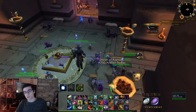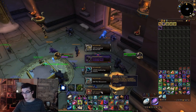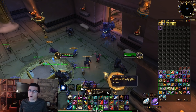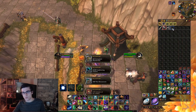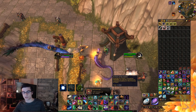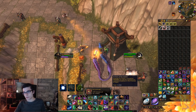Every week you also have assaults in Uldum and the Vale of Eternal Blossoms. You're probably already doing these for coalescing visions and horrific visions. For every major N'Zoth invasion you complete, you get 625 Echoes of Ny'alotha. The minor assaults — Mogu, Mantid, Aqir, and Amathet — appear twice a week and give 375 Echoes of Ny'alotha each. Just keep doing your assaults every week and make sure to complete them even if you're skipping the dailies.